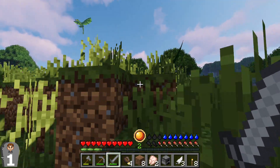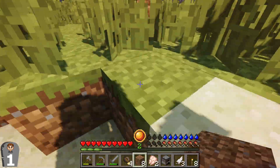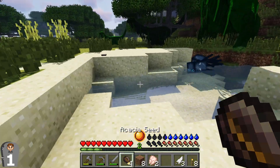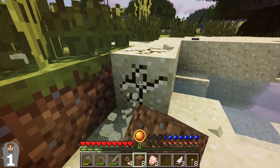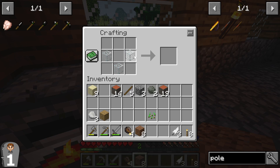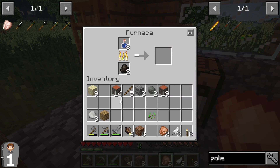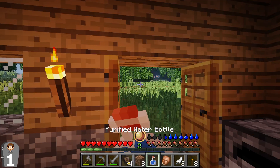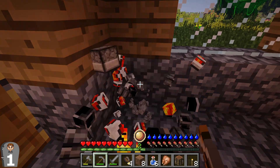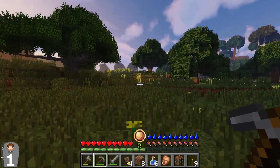He's getting a little too close to that dragon for my liking — I think that dragon may have seen us. I definitely don't need to be any closer than that. Let's go ahead and get a little more glass — or sand so we can make glass. I really don't want to spend another night here. I think we'll get as far as we can, and then if we have to, we'll get down into the dirt.